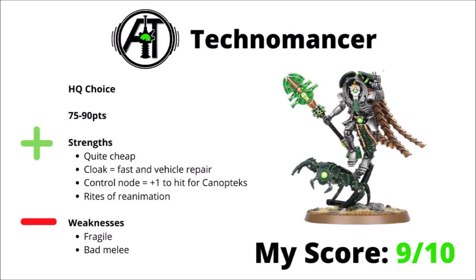Last and one of my other favourite Cryptechs, we have the Technomancer, between 75 or 90 points depending on his options, and I would say he gives a few more reliable buffs for his points. His Rites of Reanimation will resurrect dead Necron models, and that could return quite a few points to the board over the course of the game. Then you've either got the option of the Canoptic Cloak — making him faster and giving him vehicle repair — or taking a Canoptic Control Node for plus one to hit for nearby Canoptic Constructions, both of which could be pretty handy. The Control Node does mean you're going to have to invest in Canoptic units to go around him, but the Cloak could be kind of worth it just literally for that manoeuvrability alone. Again he really isn't a damage dealer — fragile and bad in melee — but a pretty solid buffing character, usually going to be an asset at the heart of a Necron battle line.